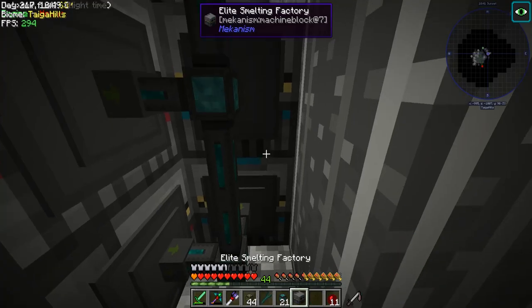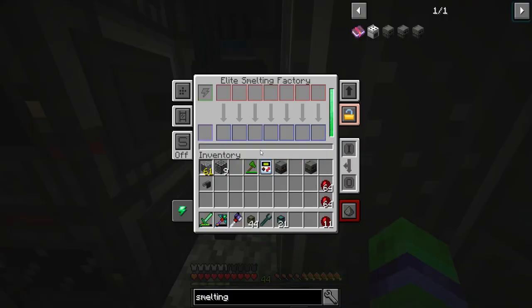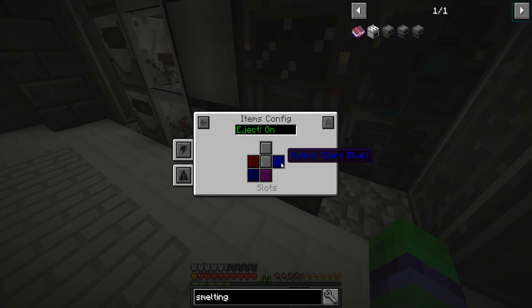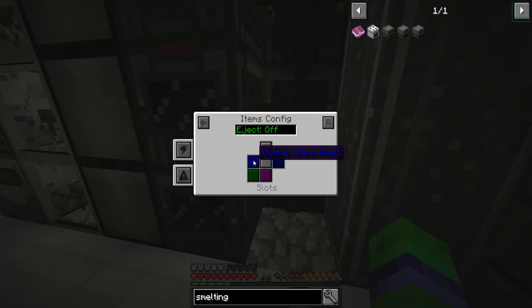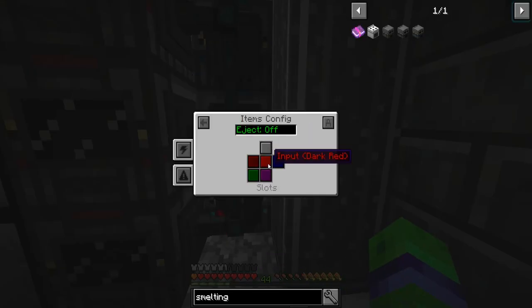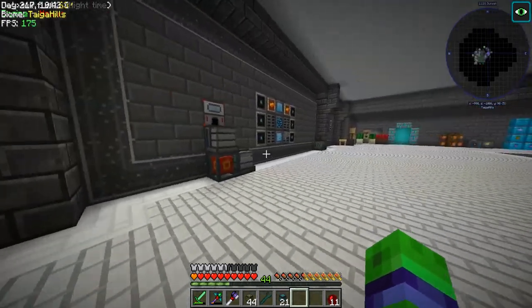And there you are. So extract on green and insert on green. We need to configure it so that the right side... So we have to set the front to be import. So this is smelting it but it is incredibly slow and incredibly loud. So we got the other 32 so we can go ahead and finish this up.